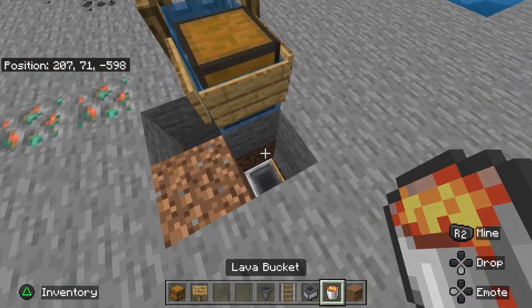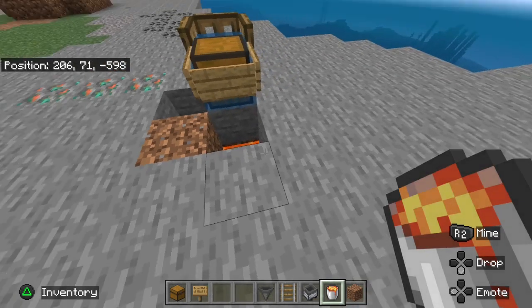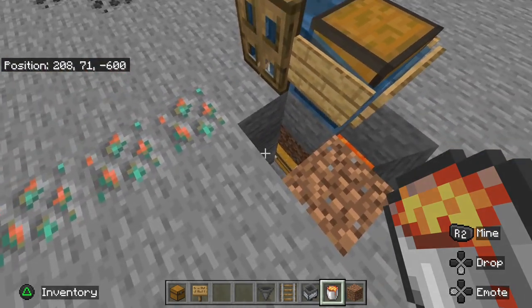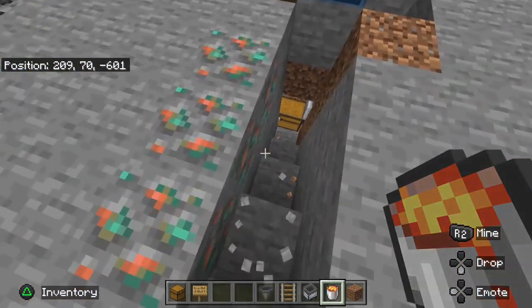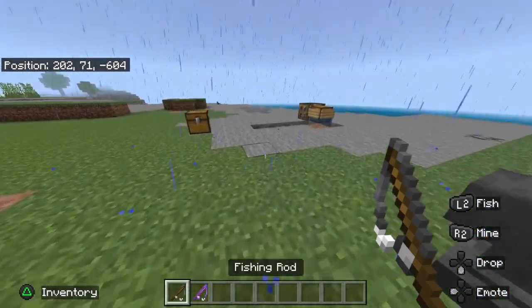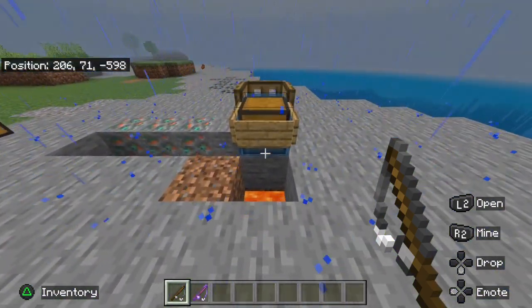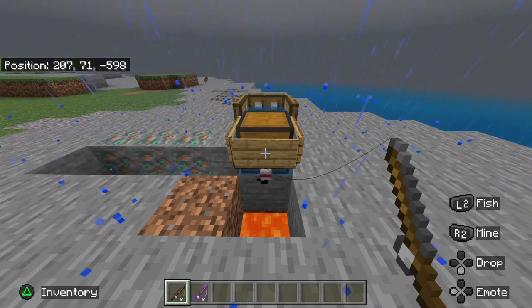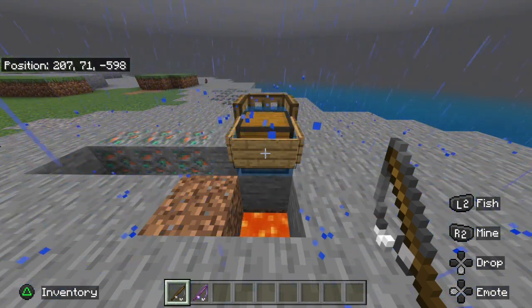Next, take your lava bucket and place it on top of the block that has the signpost. This will just prevent you from losing durability on your fishing rod when you are fishing. Then come down here where you can see your chest and make a staircase just so that you can access the spot. Get out your fishing rod and cast a line — stand in front where the lava is and cast a line aiming at the signpost. It should take about 10 to 15 seconds to catch something and it will automatically reel it in and store it in the chest below.